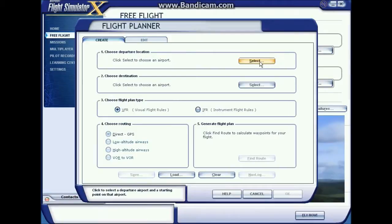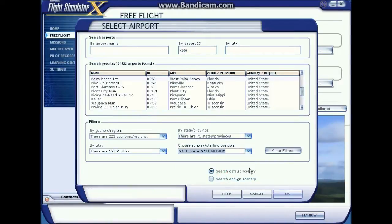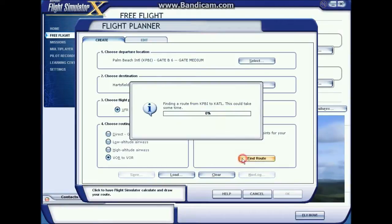We are going to create just a simple flight plan. Departure is going to be Palm Beach — we are going down to one of the gates, we'll pick B6, which is a medium-sized gate. Destination will be Atlanta. We are going VOR to VOR, and the reason I do that is because with the high and low altitude options, you end up with a lot of wasted waypoints. It loads reporting points, intersections, and all kinds of things you really don't need. So VOR to VOR gives you a nice simple route.